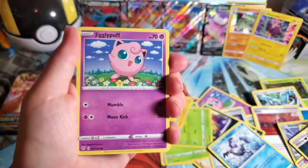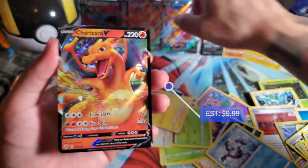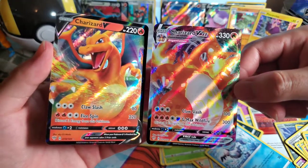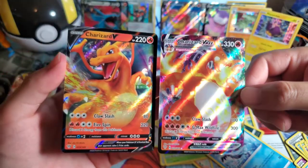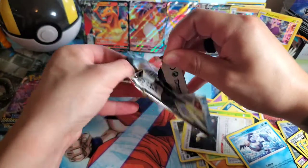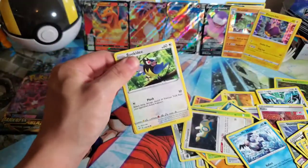There has to be a secret rare! Come on. Is it because we pulled a Full Art that we don't get a secret rare? Wait — Mr. — Oh! Yo! We got the Charizard V and the VMAX! You love to see when fairy tales get made! That's a nice card — he's looking mighty strong.